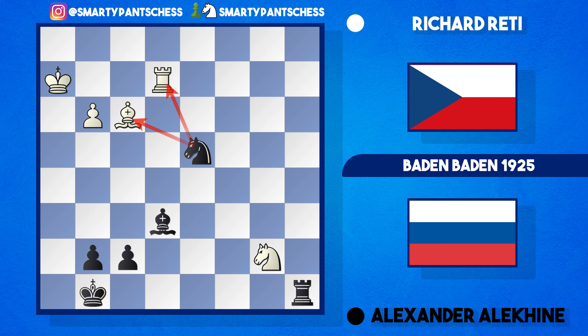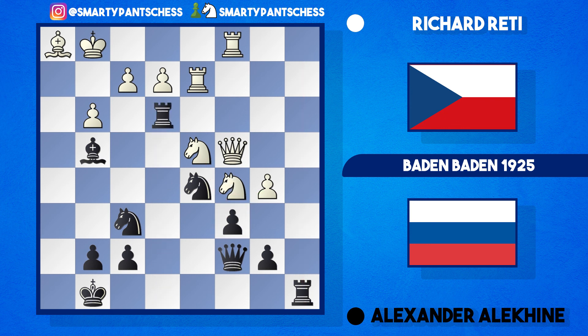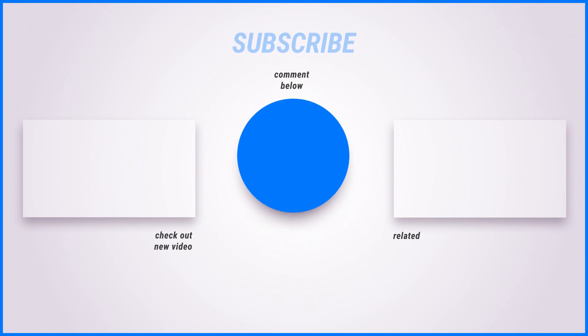What an incredible game by Alekhine. My favorite move was rook e3 — just insane. I don't think many players in the history of the game would have seen that. I'll drop the notation in the description and link to the game if you want to check it out yourselves. Best to go through it with a hot cup of tea and just analyze it. Hope you enjoyed the video, and again shout out to Amos Drac.